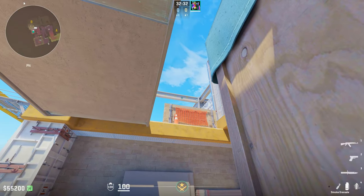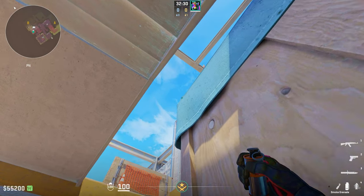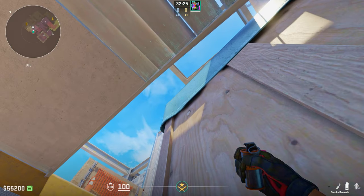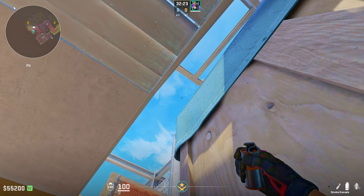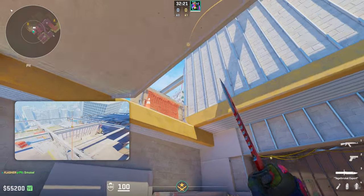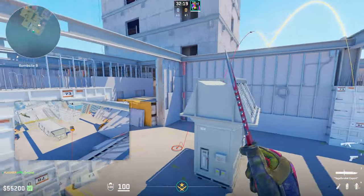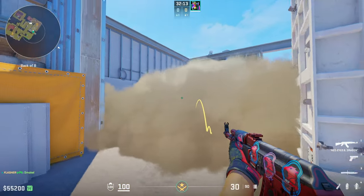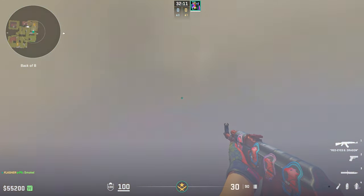For the smoke, all you want to do is put your crosshair on the black mark at the top of this crate — this black circle right here. You're going to crouch, put your crosshair on the black mark, then stand and do a simple left click. This smoke is super effective — it's going to bounce and pop directly behind generator, giving the CTs no chance to enter site.